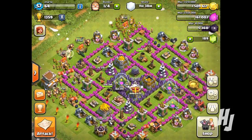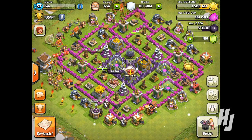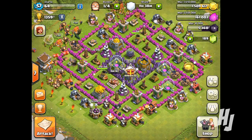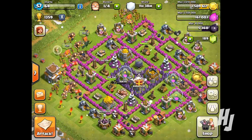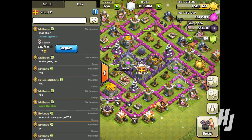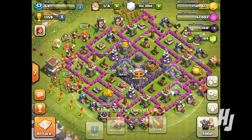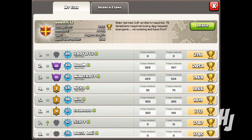I've changed my base up recently — this is a base from Chief Pat, but I got the design from BJ Can Dives' best farming bases for Town Hall Level 8. My old base really wasn't doing it for me; I kept getting my loot stolen, which is never good. But yeah, that's basically it for my base.